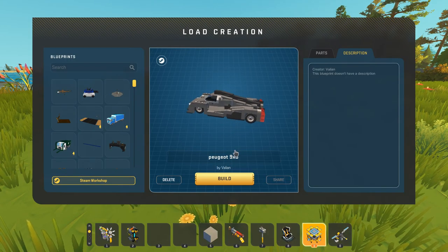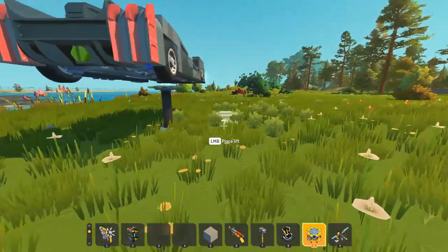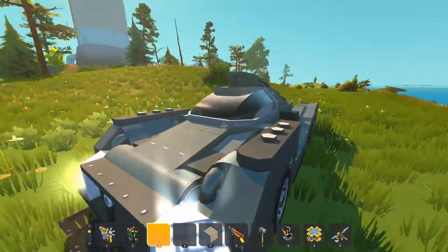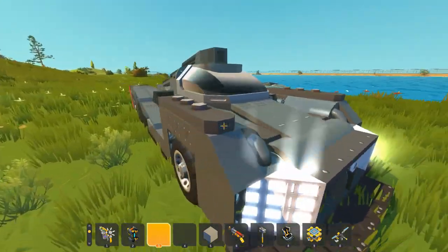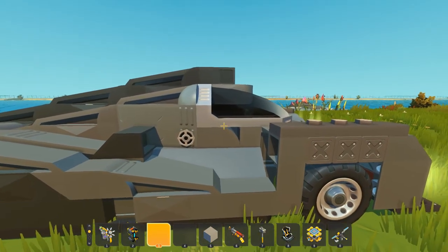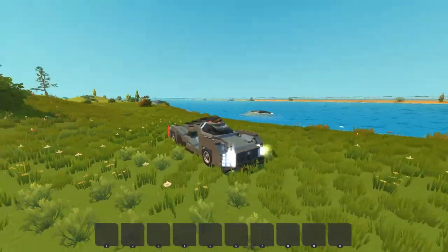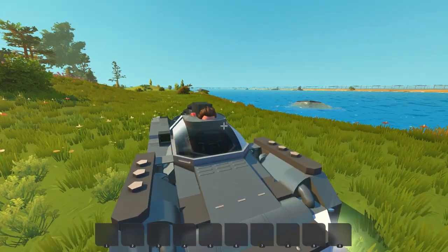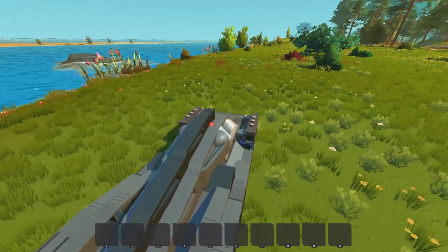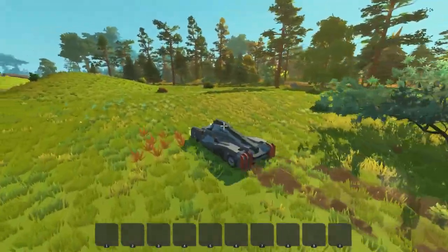Here we have a Peugeot 9x8 created by Valiant. As far as I'm aware, this is like a concept car and it looks so cool. It seems to be all vanilla as well. The window usage right here looks awesome. We're going to hop into the driver's seat — there's a little hole right here that you can look through to hop inside. This car is a little bit of a tight fit, but I love having that cool breeze run through my hair as I drive around.